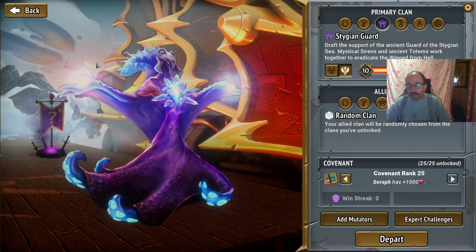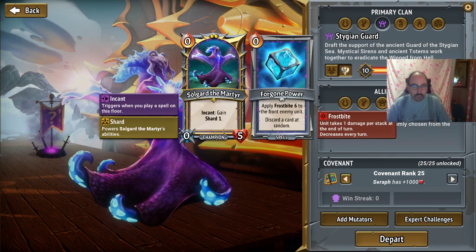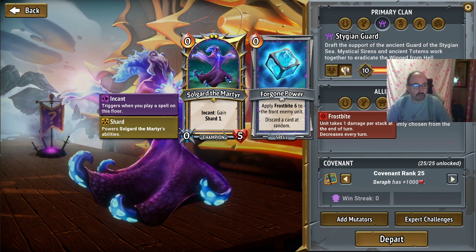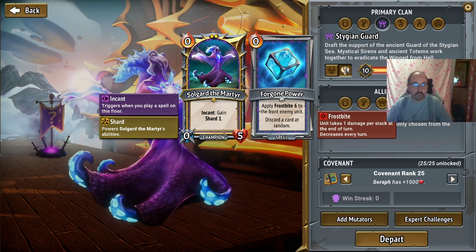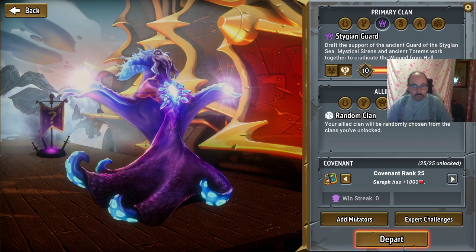Let's do another run with Solgarde and random ally clans. Solgarde has Incant, Gain Shard 1. Uses this for the upgrade paths in different ways and Foregone Power. Apply Frostbite 6 to the front enemy unit. Discard a card at random. Covenant 25.